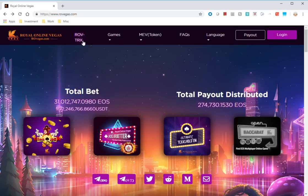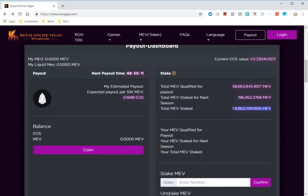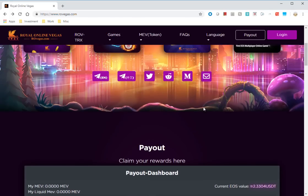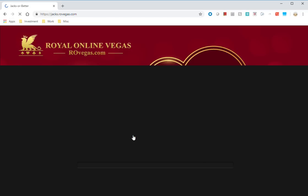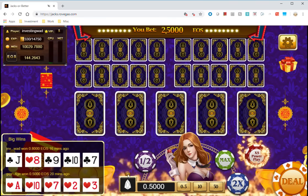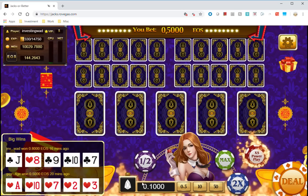They're also coming out with baccarat soon and they've recently announced a new TRON-based game. For MEV token holders there's an upcoming airdrop: 58 million tokens are staked, and based on a snapshot date of February 9th, holders will receive a 1:1 drone token airdrop. Again, this is not investment advice, but I'd recommend playing responsibly — I myself enjoy this video poker especially.